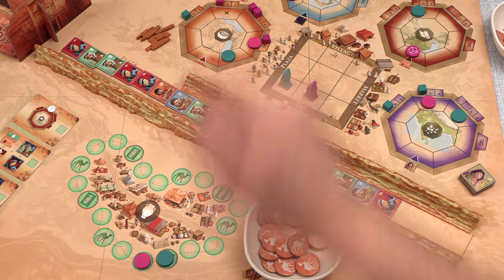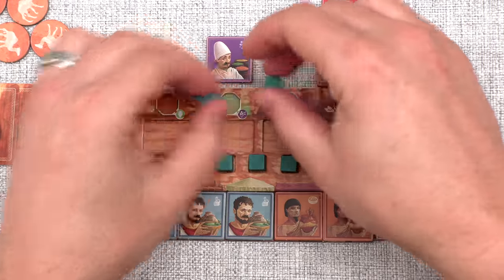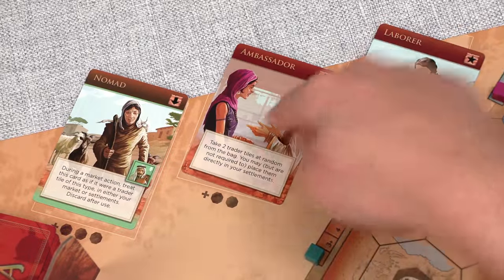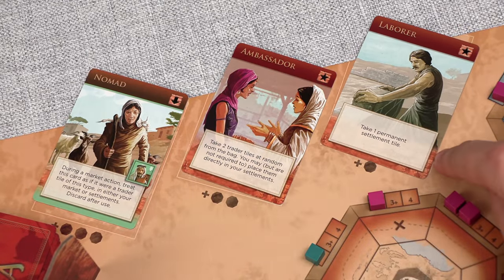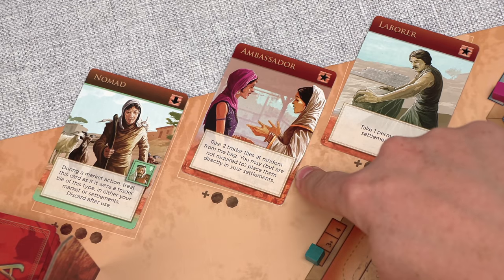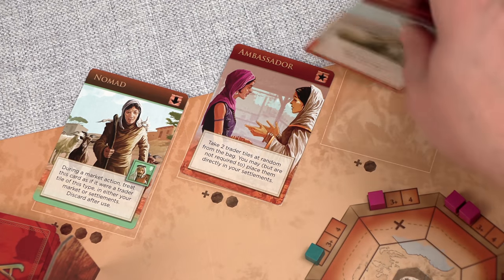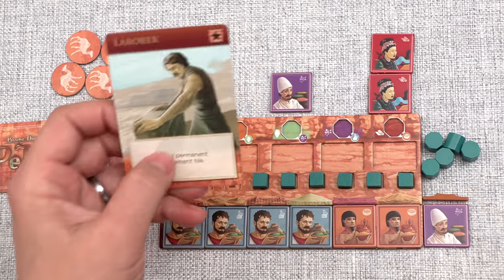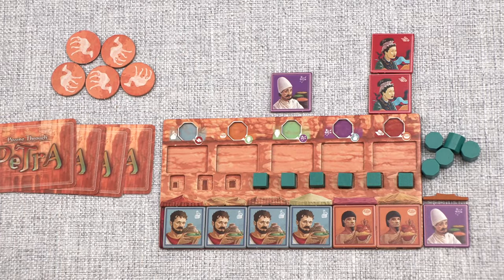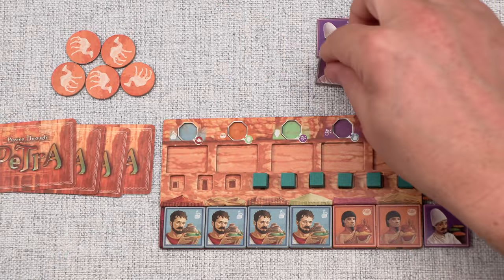Our opponent does a village action and removes both of their workers, meaning they can take either card. The laborer lets them immediately place a permanent settlement tile, and the ambassador lets them take two trader tiles at random from the bag and place them into their settlements. They wanted the laborer, so they take a permanent settlement tile - an Indian settlement tile - and place it on top of their board.